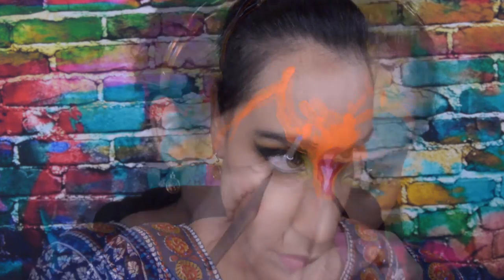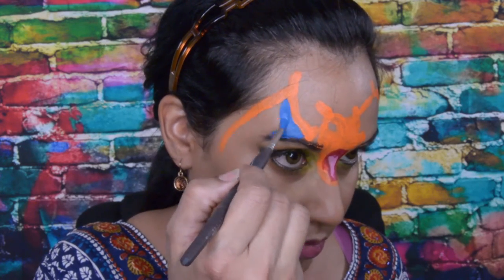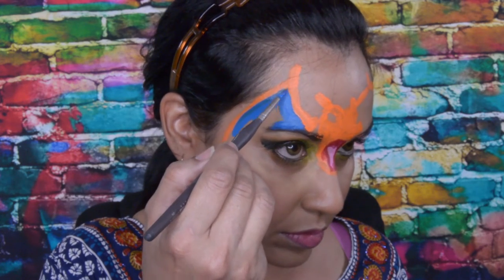For the inner part of his wings, I use this amazing blue which is very pigmented, and it is from FAB.